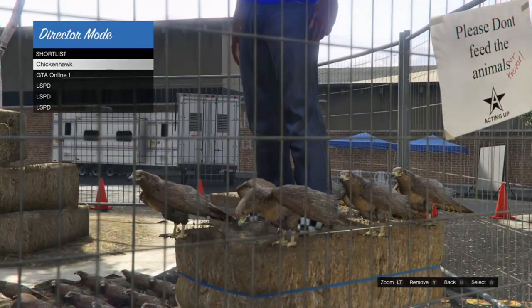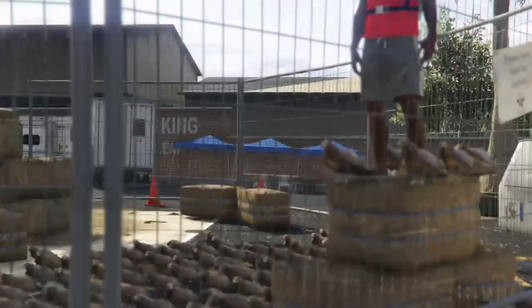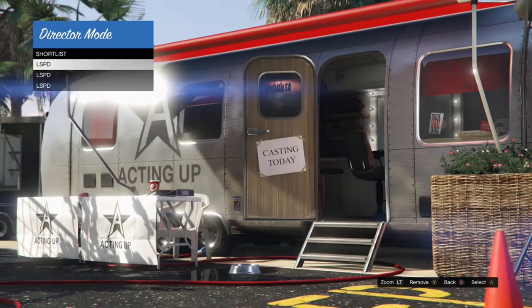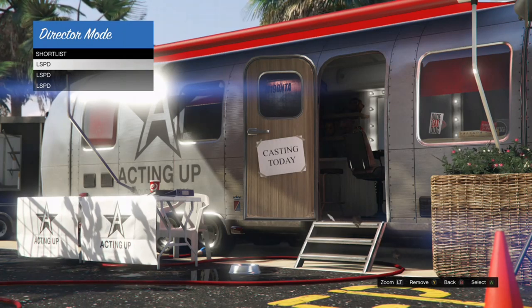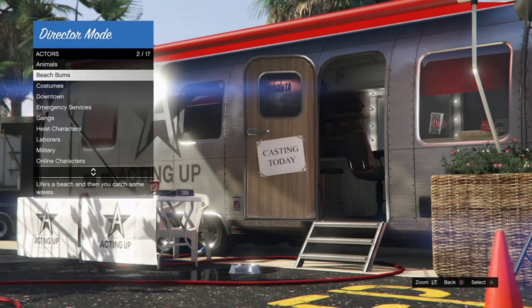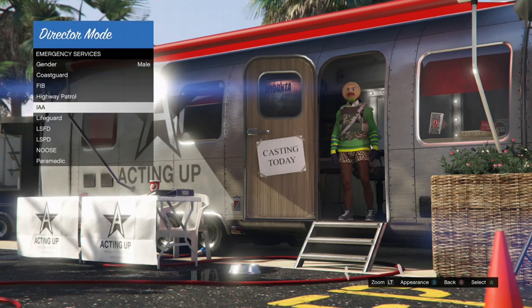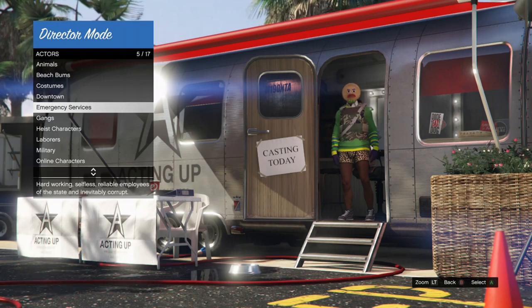Once you have your three outfits with a Christmas mask on them, make your way back to Shortlist Actors and go ahead and delete your online character and your bird. If your character isn't showing after that, hit B, go to Actors, go to either Beach Bums or Emergency Services, and hit the appearance button. Your character should show up. Once he's showing, make your way back to Shortlist Actors.